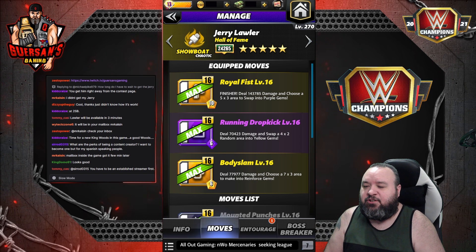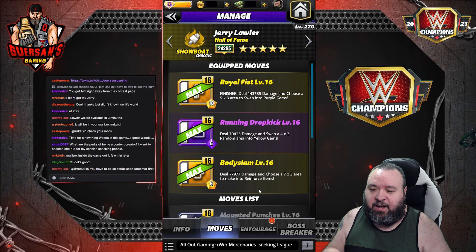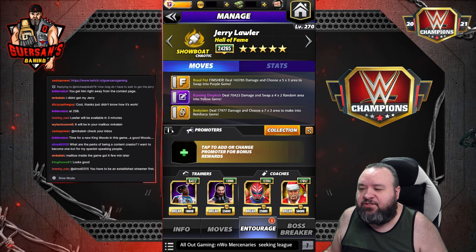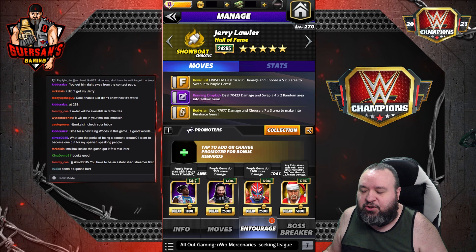Remember, one gear gives us more purple damage and the other gives us more reinforced damage, so we're going to get both out of that. For trainers, I'm using the same as Woods — starting with Roland's Undisputed Future, which gives 35% more purple damage, Ray giving 2,200 more flat damage, and another giving 2,200 more damage as well.